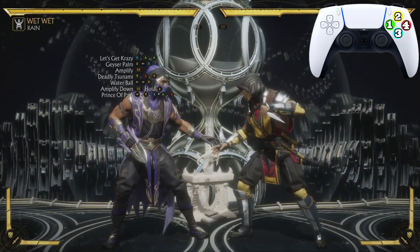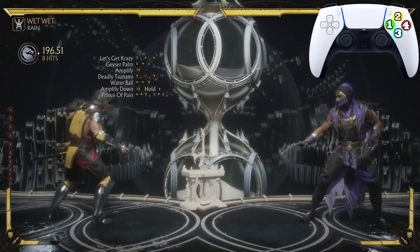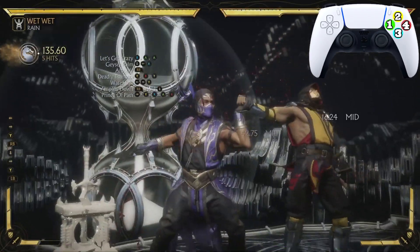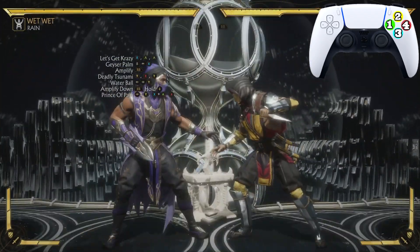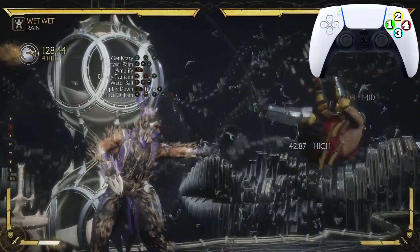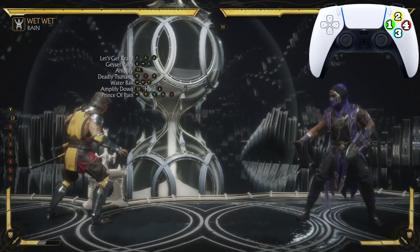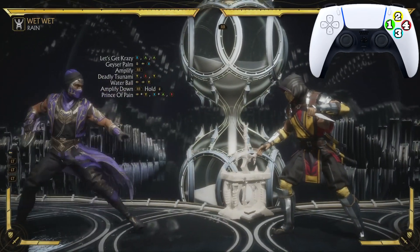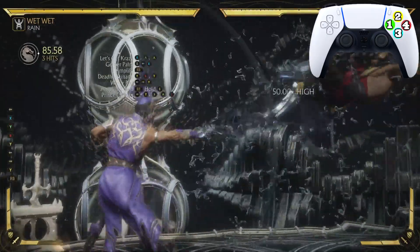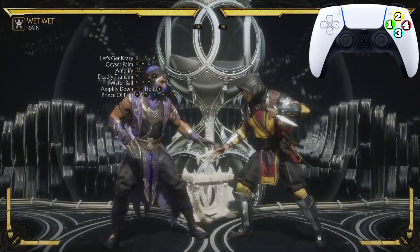Let's practice going from the Water Ball into the Prince of Pain. Looks just like that, let's look at that one more time. Now let's go from Deadly Tsunami all the way down to the Prince of Pain. Then it's Let's Go Crazy to the Geyser Pump to the Deadly Tsunami to the Water Ball, and then we're gonna finish it off with the Prince of Pain — let's do this.